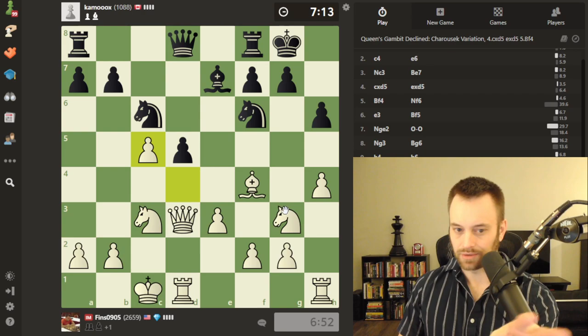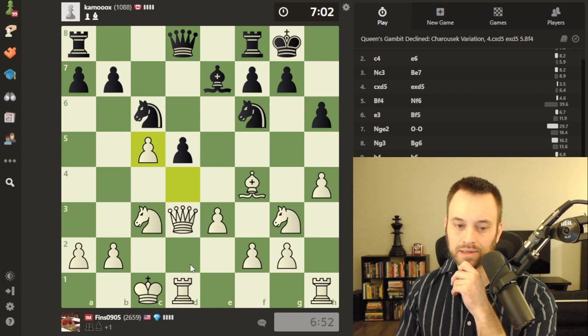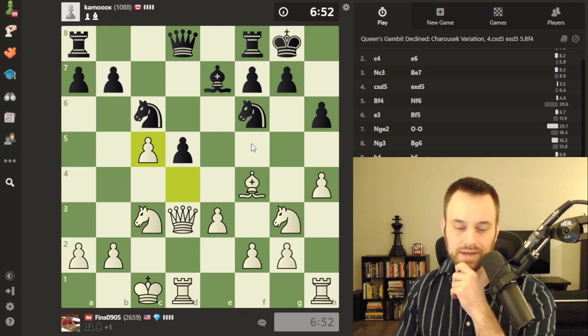I deviated from my original attacking plan with knight f5, but a better opportunity has presented itself in the middle of the board. I'm a little concerned about my king, but if I can tuck it on b1 at some point that should be fine. I'm fully aware that the c-file is becoming open — we have to be conscious of that if black puts a rook on c8.